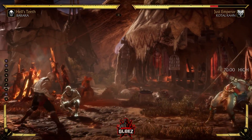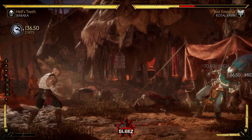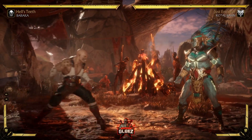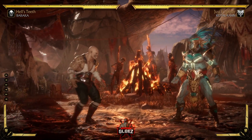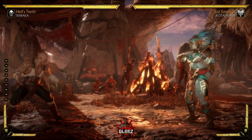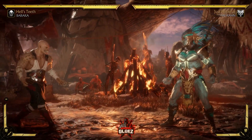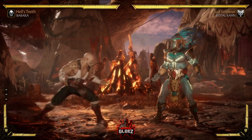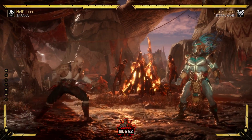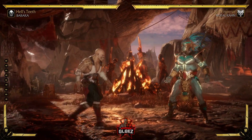Down back 1 is the projectile — you can meter burn it, send two out. The last one is a mid, so they have to flawless block it to reduce chip, or block it normally, or try to jump over it after crouching the first one. That's not easy — I don't even think it's possible. So they basically have to take that chip, or if they jump the first one, they get hit by the second one. Good zoning tools.